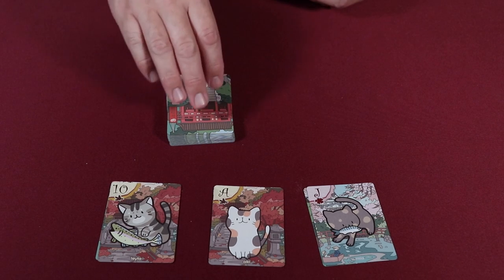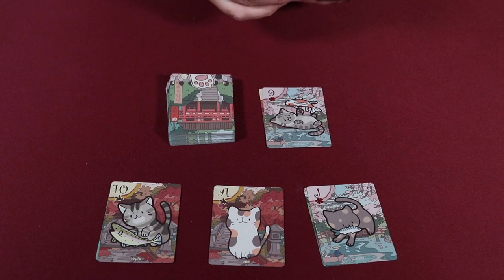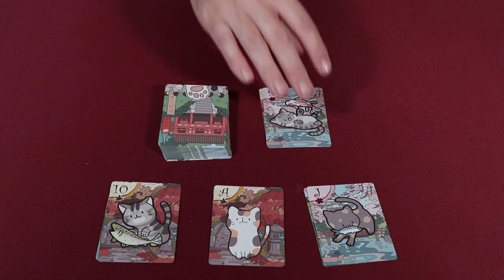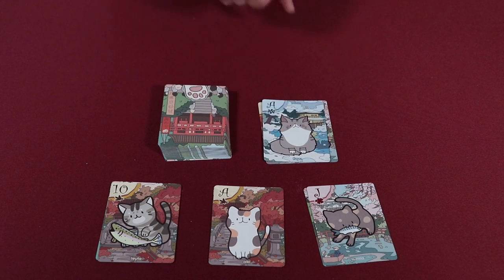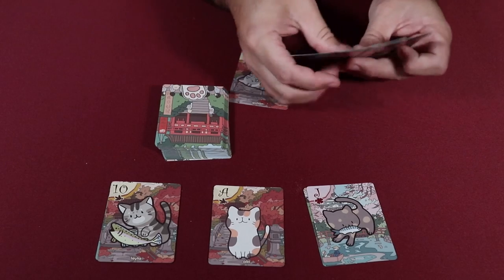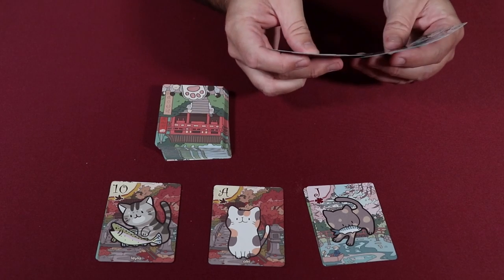The player to the left of the dealer plays their lowest card or cards face-up next to the draw deck as their first turn, creating the discard pile in the process. After which, they draw from the draw pile back up to their three-card hand minimum. Play proceeds clockwise. On a player's turn, they must do one of two things. One: play from their hand. In order to do this, they must play an equal or higher number than the card currently on top of the discard pile. In Palace, an ace is the highest-ranking card. If there's no card on top of the discard pile, they can play any card they'd like.